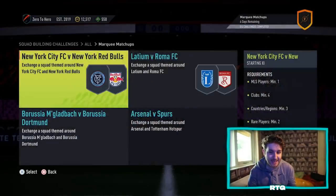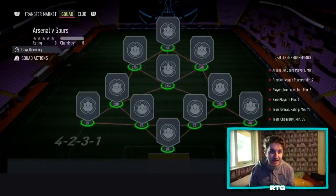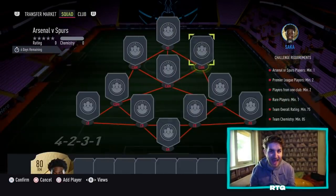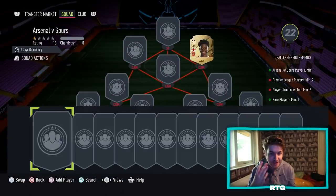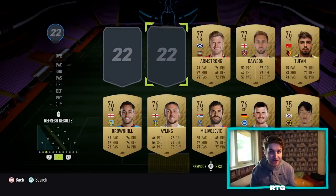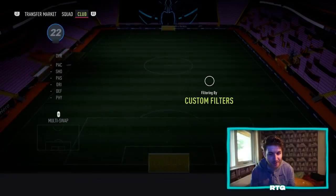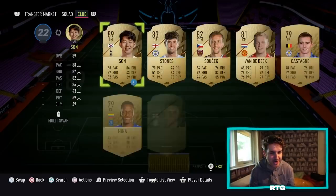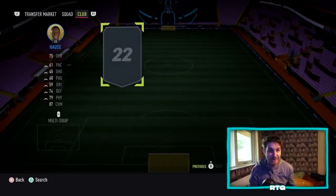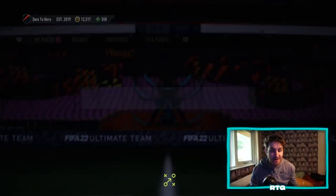Another big announcement: marquee matchups did release. This is probably going to be one of the best marquee matchups of the year in terms of coins — I think it's like 20k to build. They've actually catered these marquee matchups for everyone starting FIFA 22, myself included. I actually have quite a number of Premier League players, which is very beneficial on a road to glory at the beginning of the game, meaning we do not need to spend many coins, if any at all. It's a great feeling when you can get an SBC done for zero coins — that's always what we want on Ultimate Team. We want to try and get the best players in the world just from grinding the game.